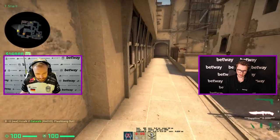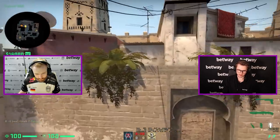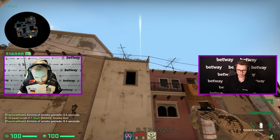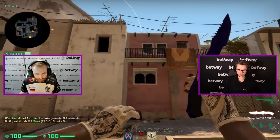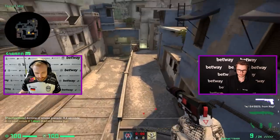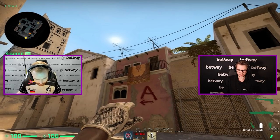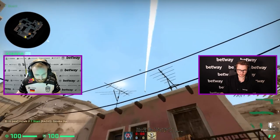Can you smoke off short from T-spawn? Yes. You just go into this corner here, close to A-apps, on the big dots next to the top right of the window, and just jump throw. Then you get yourself a cool short smoke. So we have now top mid, window, short. What about a top connector? You basically go on this side of the trash can, aim on the second spike, and you release when you hit this line. Jump down. Very nice.